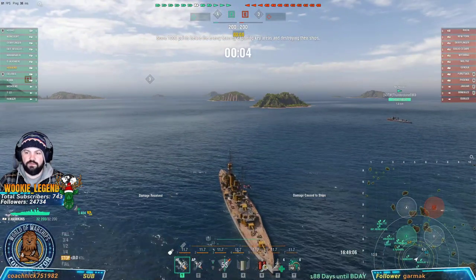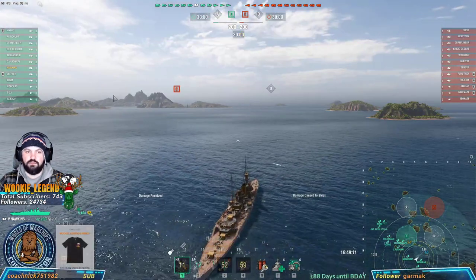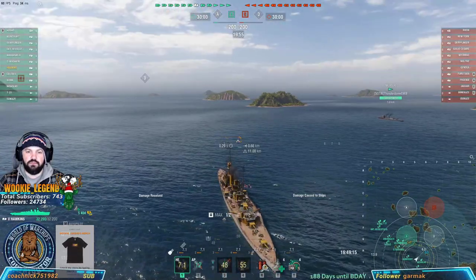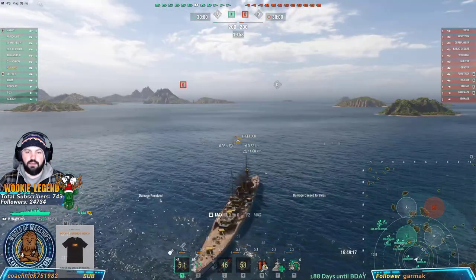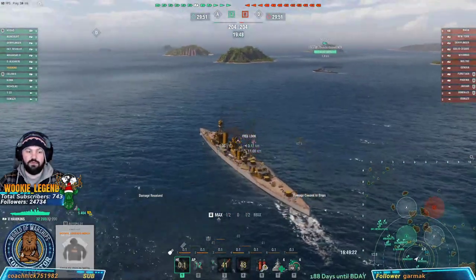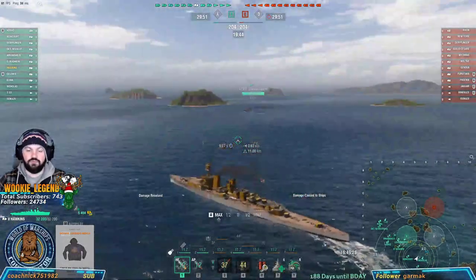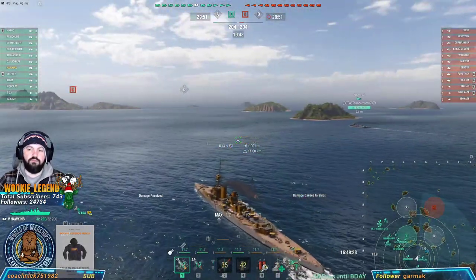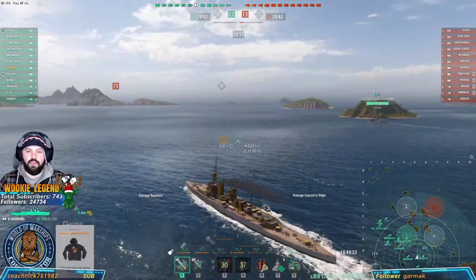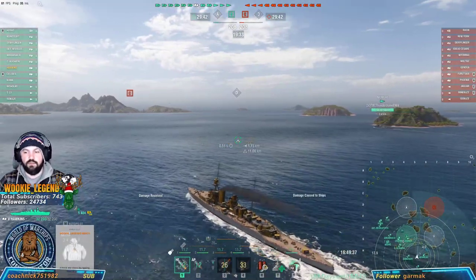Four caps. We have B, they have C — we know where they're going to go, they're going to go in this area. So what we're going to do is go towards the islands so the battleships don't shoot us. We're going to turn our guns to the side and go. This one doesn't have built-in acceleration like the Emerald. The light cruisers going up the British line all have built-in acceleration, so you get a fast boost — with the heavy cruisers they don't have that.